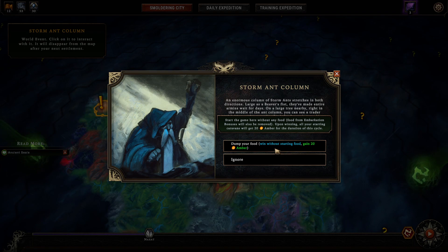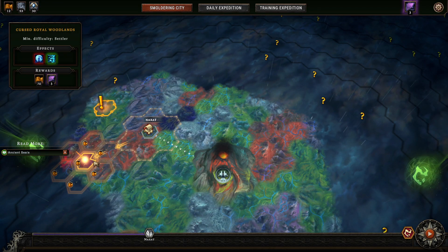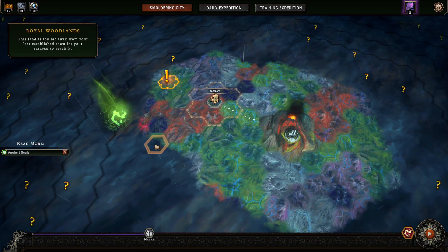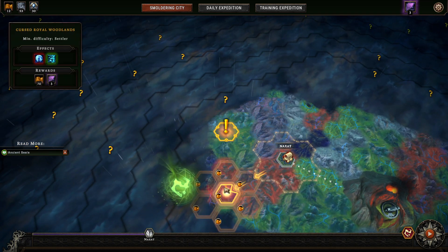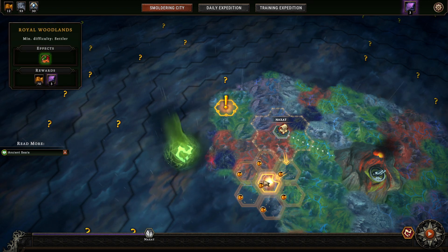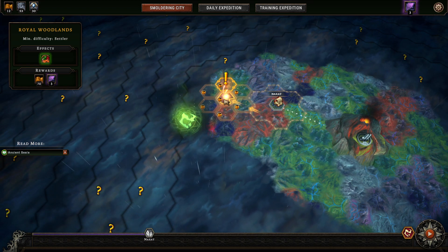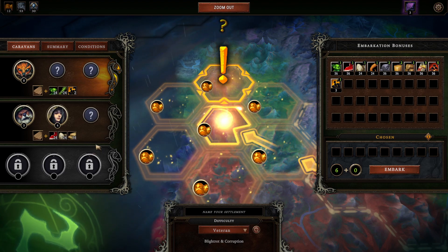We basically start the game here without food. All your caravans will get another 20. Our cycles aren't — we don't have long cycles at this moment, so I'm not necessarily seeing that as a good option. Let's see here. We could go for another Scarlet Orchard. We do kind of want to push out towards that. I think this will get us actually close, so I do want to get in the way of getting close there.